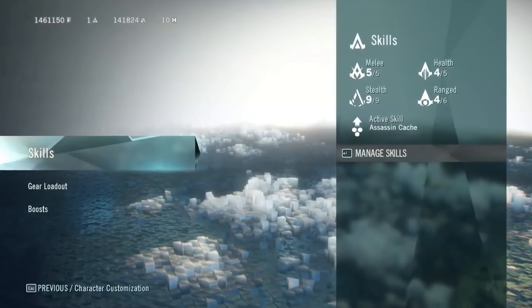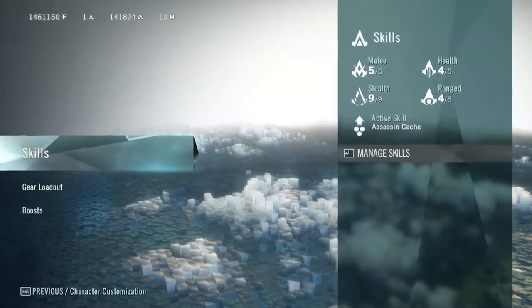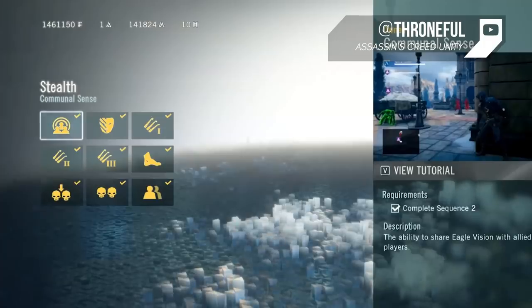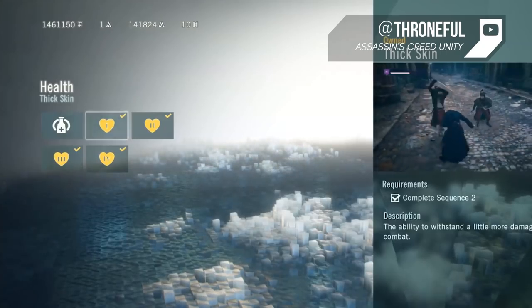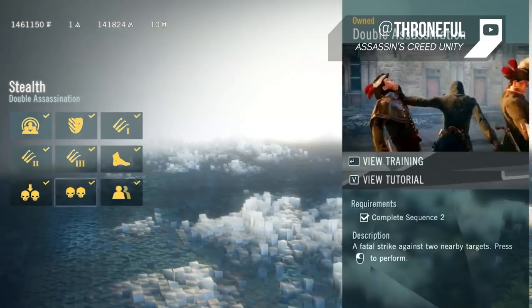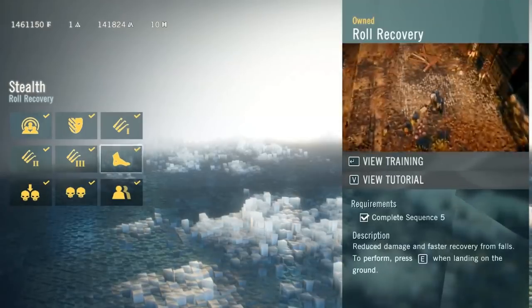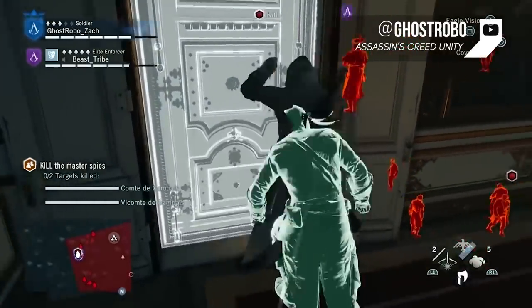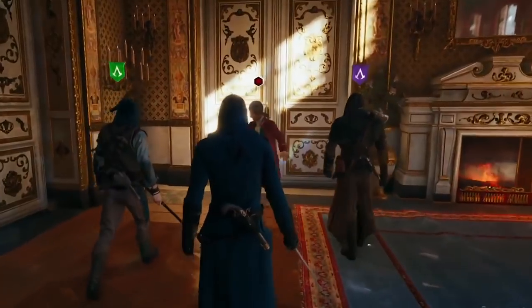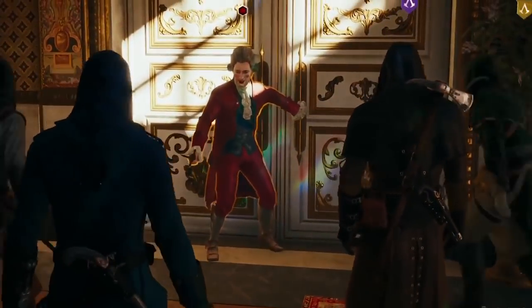Another big addition to the customization train is your character's skill tree, which is split into four distinct categories: Melee, Ranged, Stealth, and Health, where you'll be able to choose where to spend your points. Some of the previous standards, such as double assassinations and roll recovery, will now need to be unlocked as well. Multiplayer has been removed in Unity, but has since been replaced with co-op, allowing you to summon up to three friends to run around and explore, or to engage in a collection of heist and assassination missions.